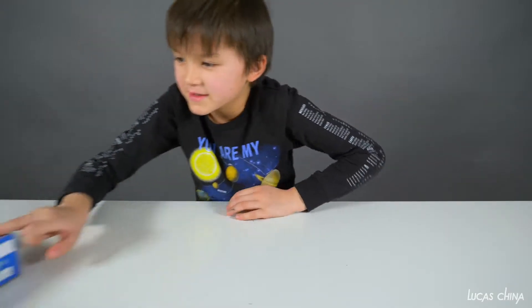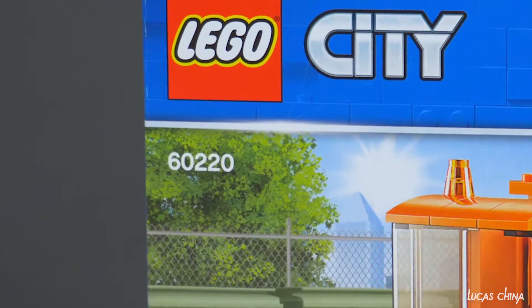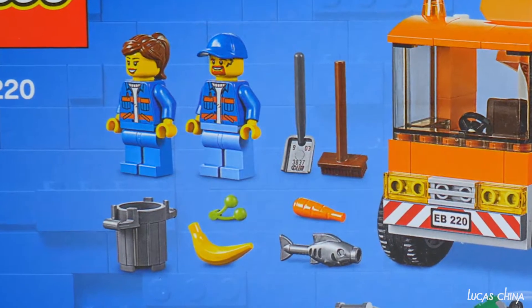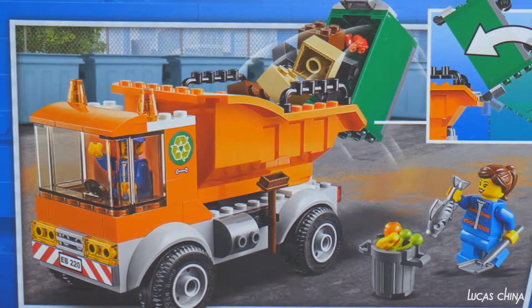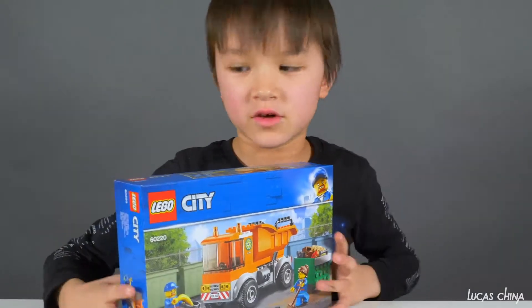Hi guys, this is Lucas. And today we are going to build a new LEGO City set. So here it is, the number is 60220. It's for age 4 and up. And so here we have 2 figures, and we've got this really big trash can. We're going to stick it over here. And so let's open it.